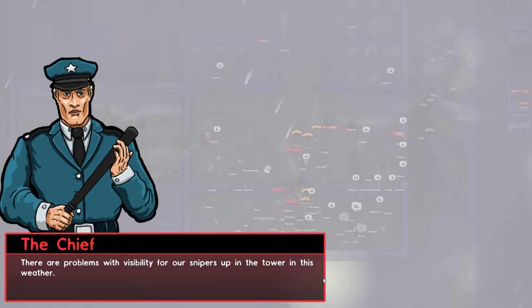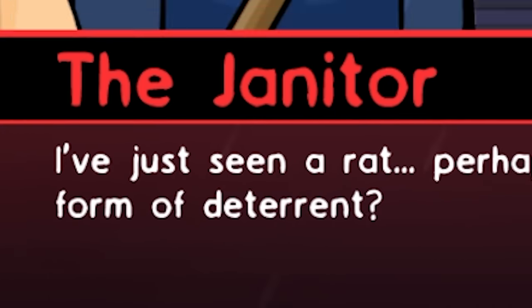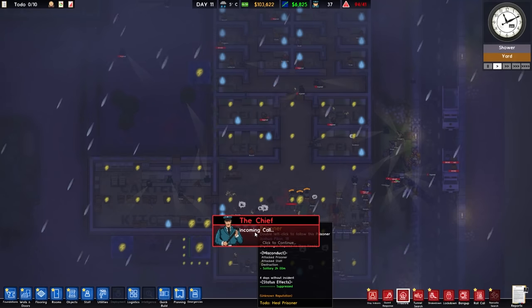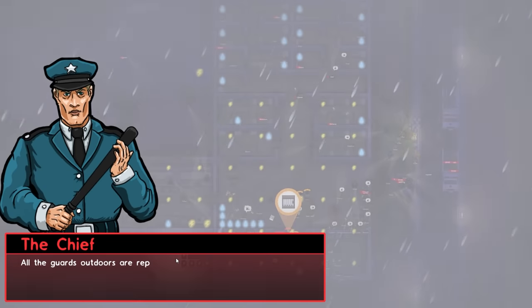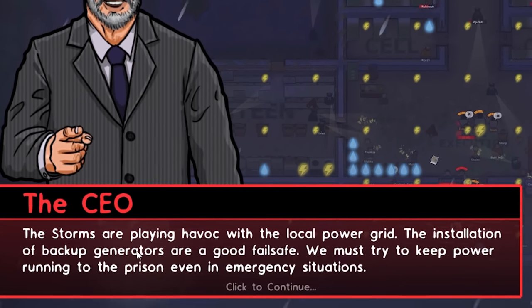I just picked up the phone and all the power went out. Now the janitor is calling me — I've just seen a rat. Perhaps we should think about investing in some form of deterrent. No. The CEO wants me again — I'm a popular man tonight. The installation of backup generators is a good failsafe. Well, it's too late now.